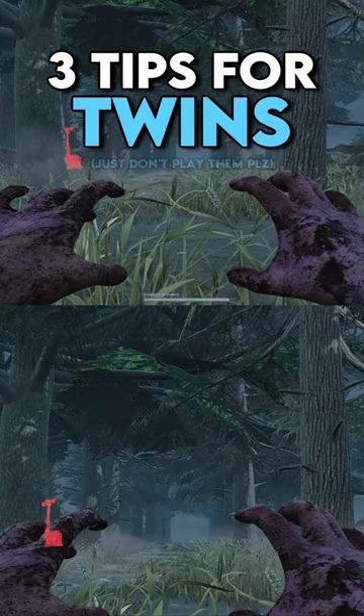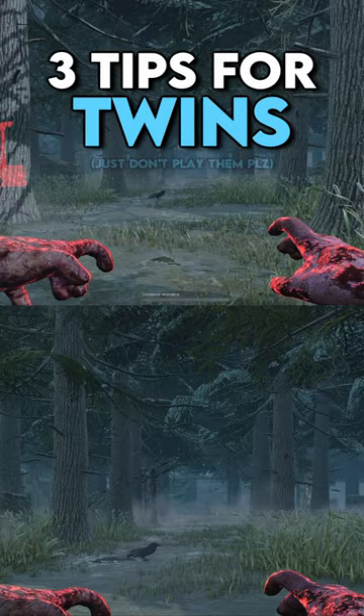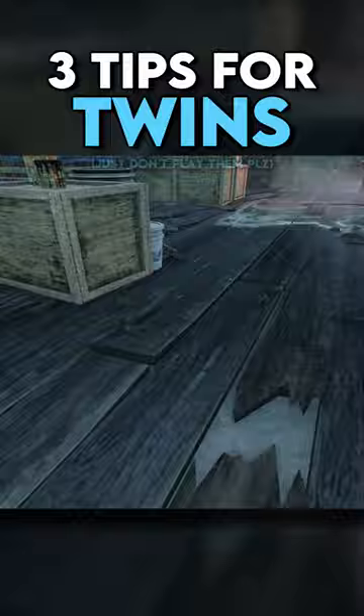I despise playing the Twins, so correct me if I'm wrong, but I believe you can look down to make your Victor jump shorter, or look up to make your Victor jump higher. This can help you if you need to pounce over a pallet or a window to hit a survivor.